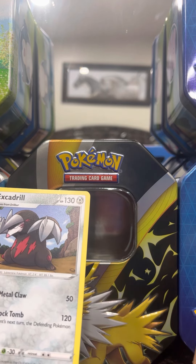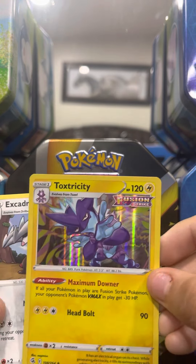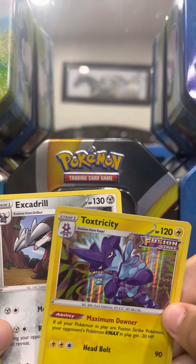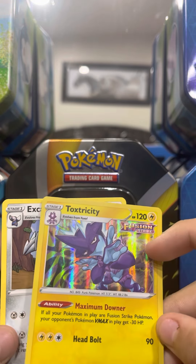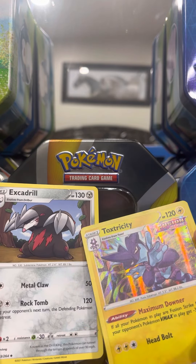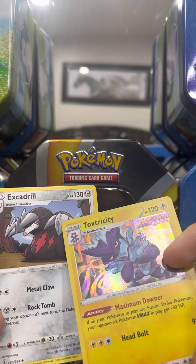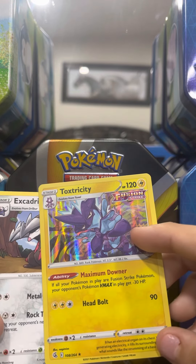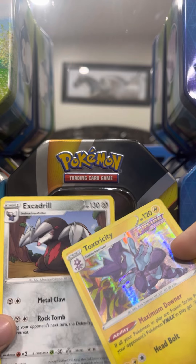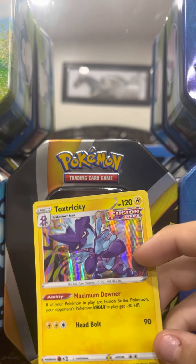So the next one is Toxtricity, and Toxtricity gets the first move — it's Head Bolt. It went to Excadrill and it's 90, so now he has 20 left. Excadrill uses Metal Claw which is 50, so now Toxtricity only has 70 left. Then Toxtricity uses Head Bolt again — 90 damage — and Excadrill only had 20, so Excadrill is unable to battle.